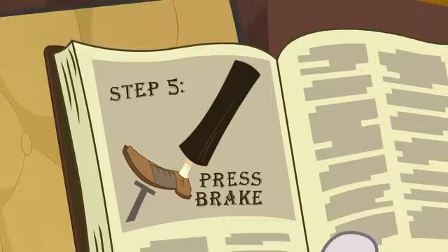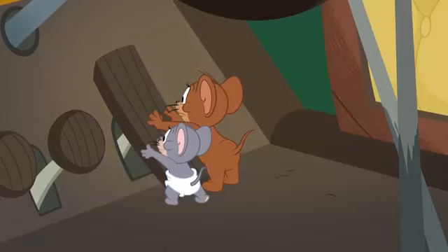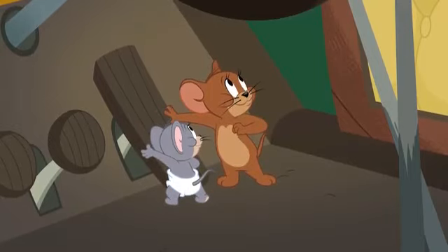Step 5. To decelerate the vehicle to a halt, remove the mouse from the accelerator and press lightly on the brake. Wait! A mouse? How'd that get there?